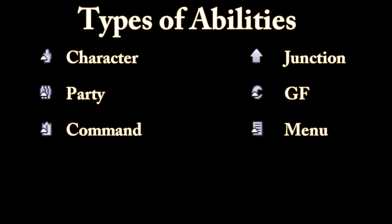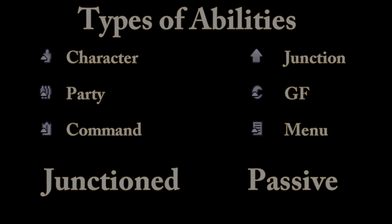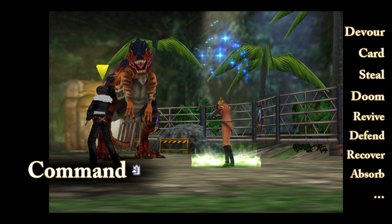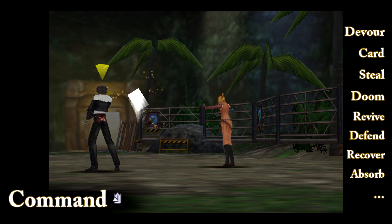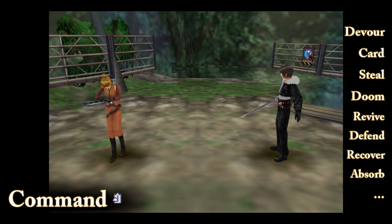There are six types of abilities in total that your Guardian Forces can learn. Some of them have to be junctioned by the party member, and others are passive and take effect as soon as you unlock them. The following abilities have to be junctioned to a party member before they can be used. Command abilities include the ability to draw, use magic, use items, and summon GFs in battle. Later, once learned, you can switch these out with commands like Steal and Card.